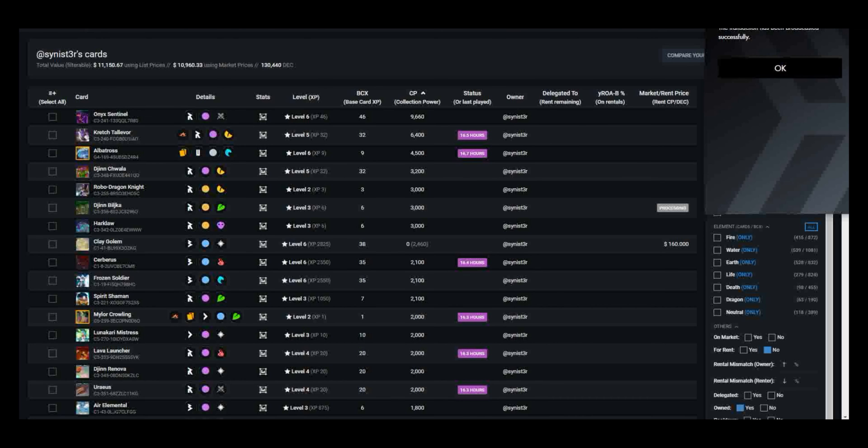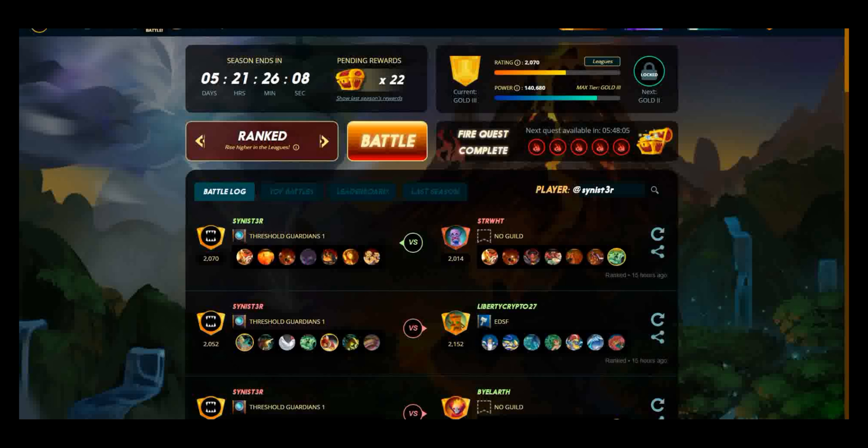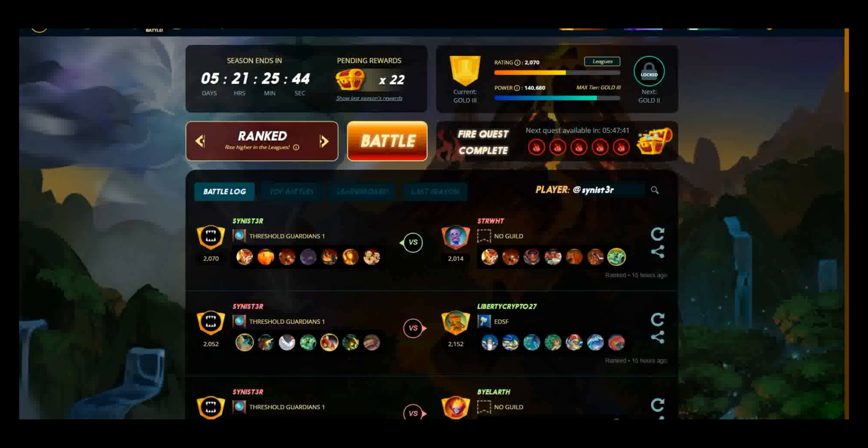Going into the game, in just a few seconds the auto-rental will pick that up and I should see that extra 21 DEC in my balance. We'll give it a second and see if that populates — and it did, we got the rental! 21.42 DEC immediately rented here in Peak Monsters.